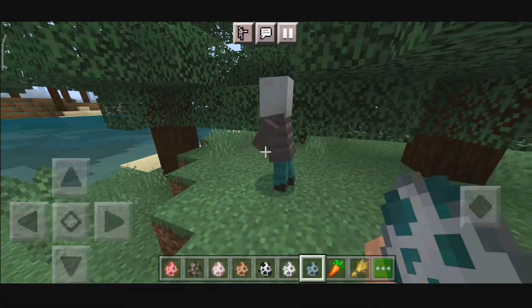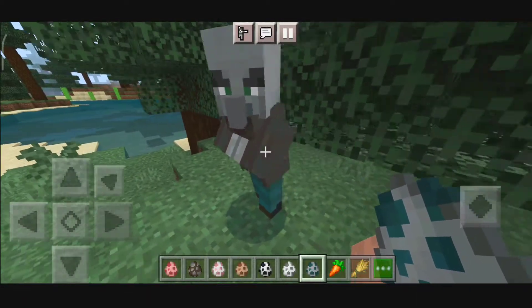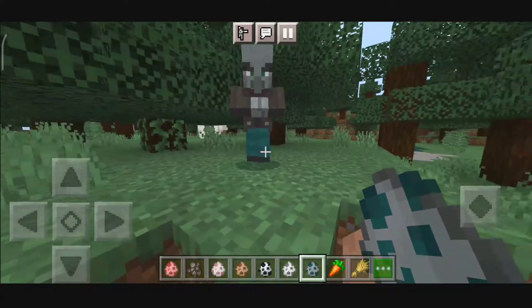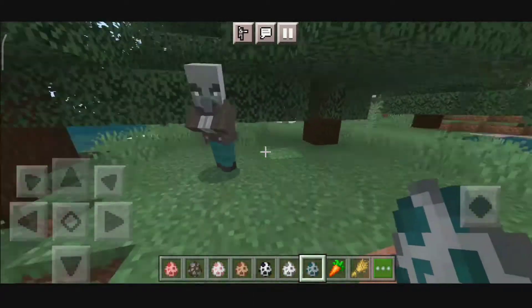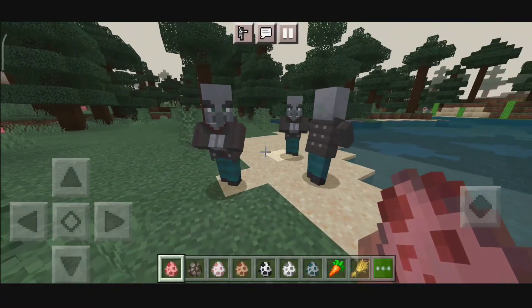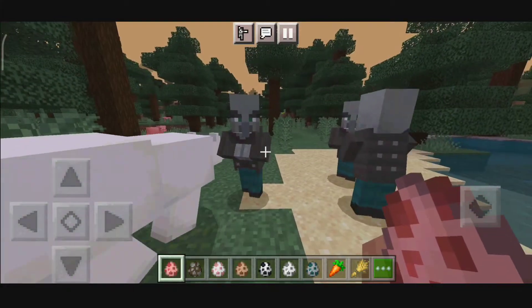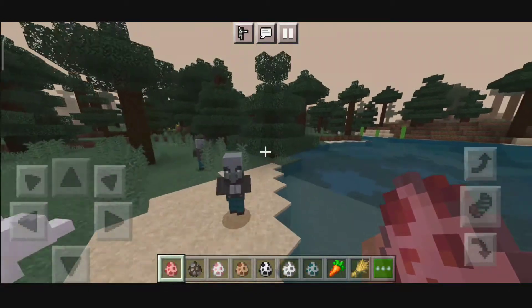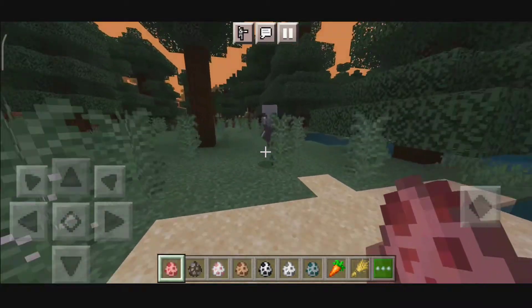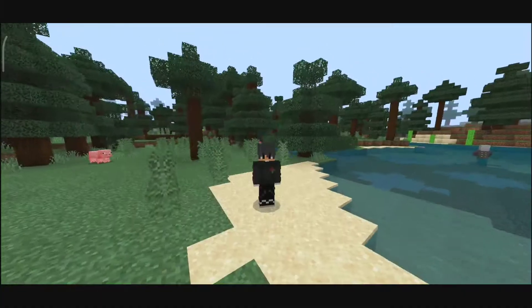Last we have the Vindicator. As you can see, he is leaning a bit forward with his arms crossed, and he has a walking animation on his feet while he walks. They just lean a bit forward and walk — that is it for the Vindicator.